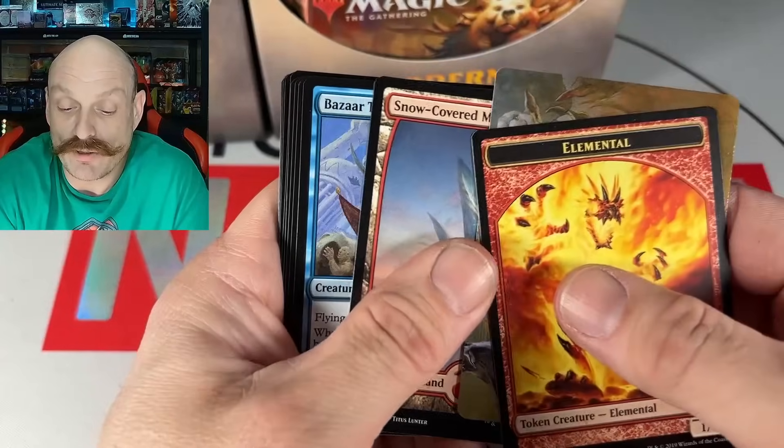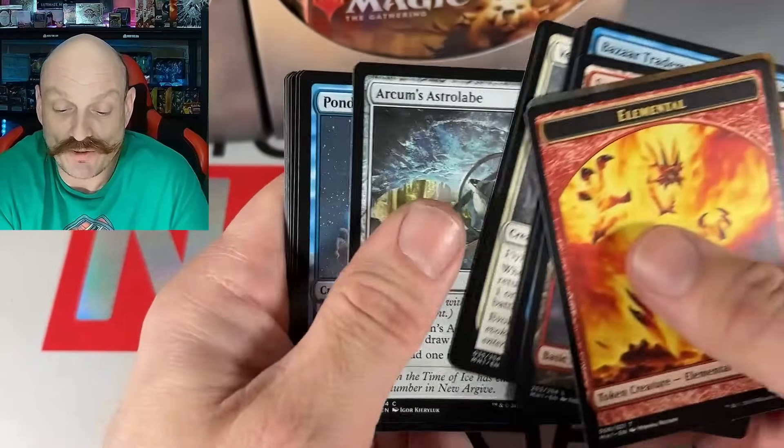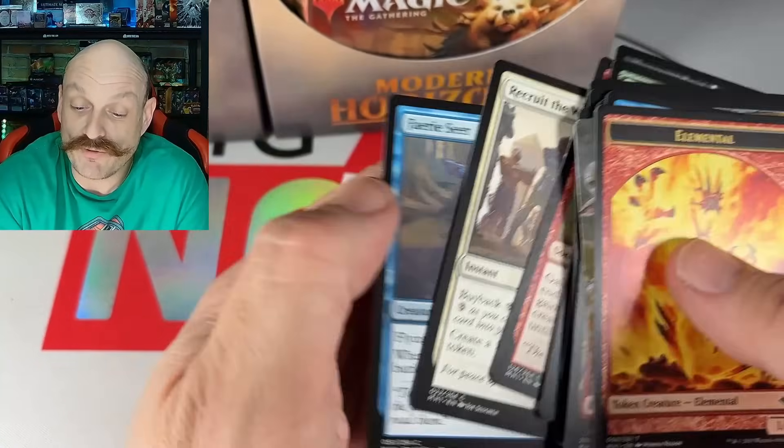Goblin Mation. The Bizarre Trade Mage. Did Cody buy two packs? Looks like Cody wins this day. Weird. Cankrix. Another Umbra. Fairy Seer. Not bad, not great.